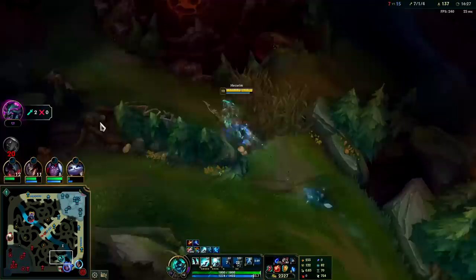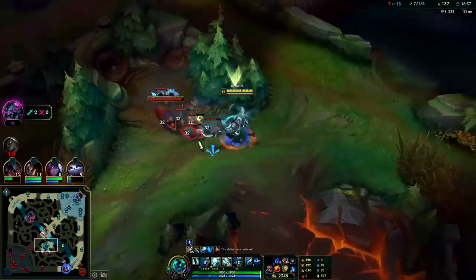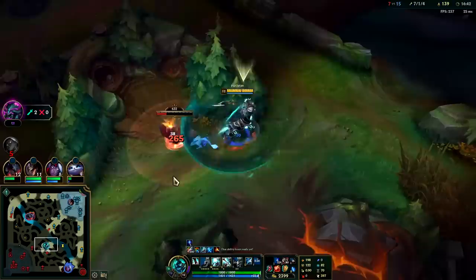Really need to start getting these dragons. Once you're ahead on any jungler including Hecarim, you can try to play in the enemy's jungle as much as possible, just making sure you're not going to get yourself killed. From here on out, we could probably get away with being inside this guy's jungle.